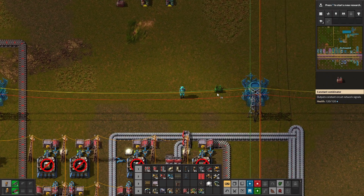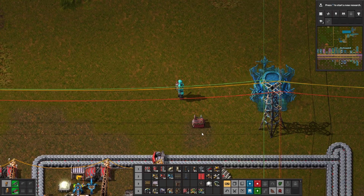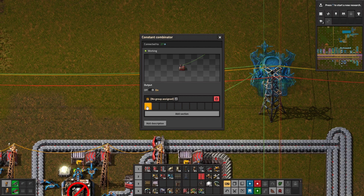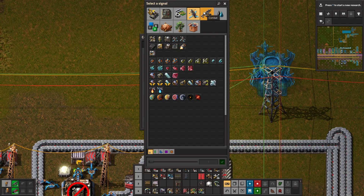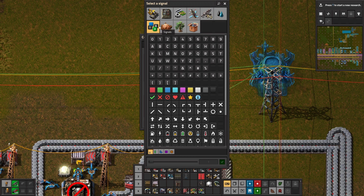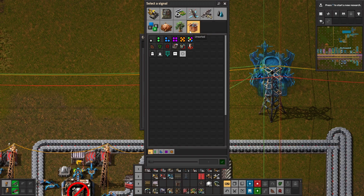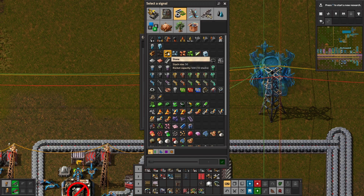So if we were to put this next to our interconnected tower — let's say we attach this to a green wire — what kind of signals can we send out? Well, we can literally send out any icon pretty much in the game, and then we can send out quantities for those icons as well. So let's say that we were sending out a stone signal; we can set up how much of a stone signal we want.